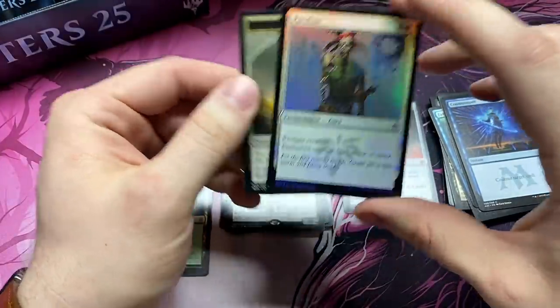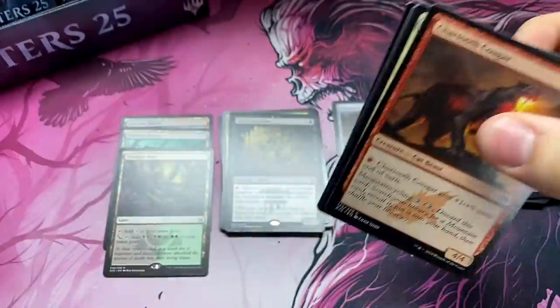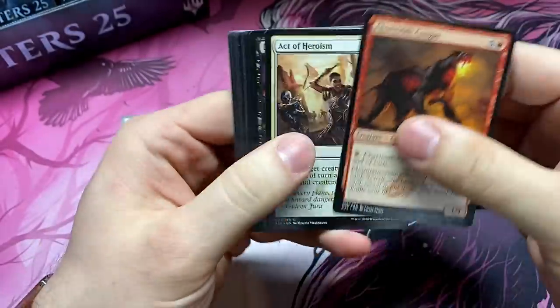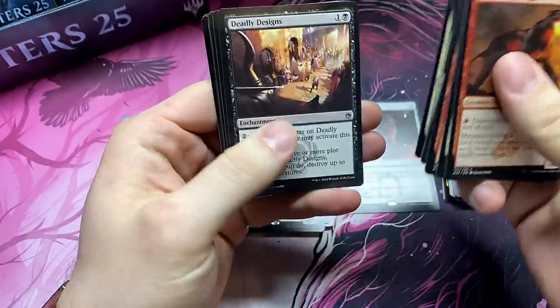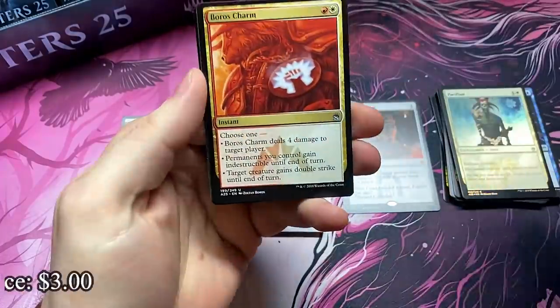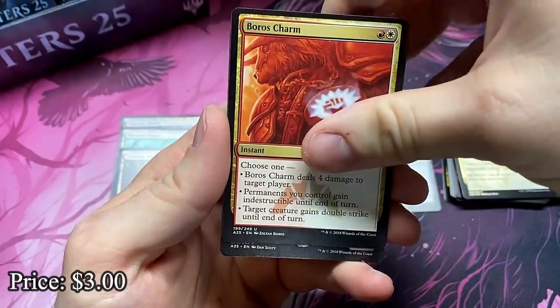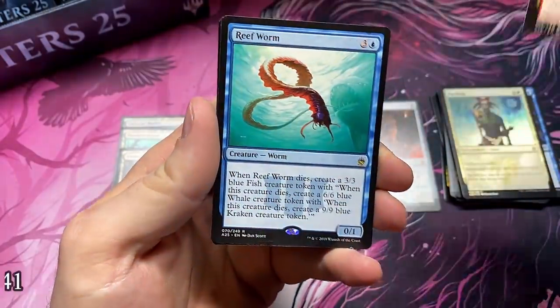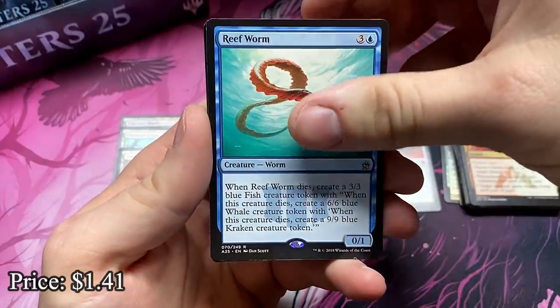And a foil Pacifism from Mirage. Boros Charm — we all know that one's good. And is it a Mythic? Nope, it's a Rare — it's the Reef Worm. That thing's hard to kill. Real annoying.